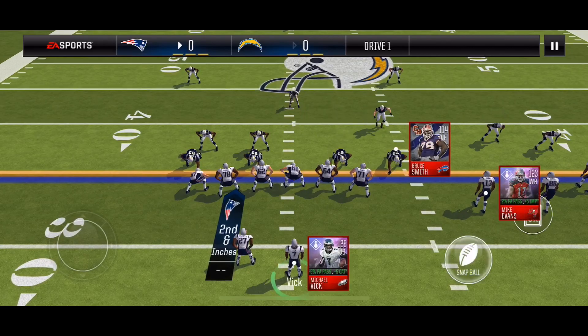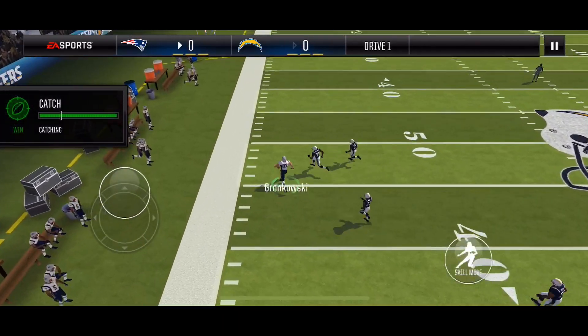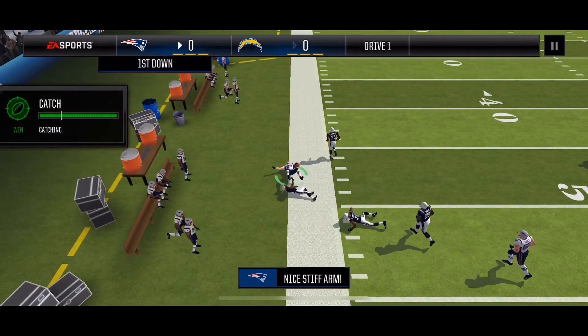Going with quick stance — man coverage again, so my tight end will do his out route. He makes the catch, gets a stiff arm, and picks up a few extra yards.